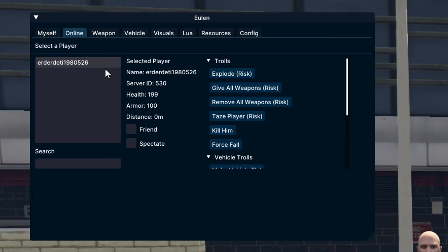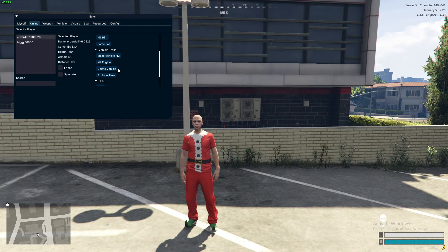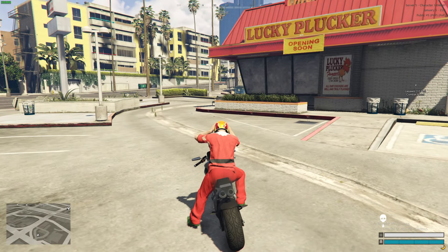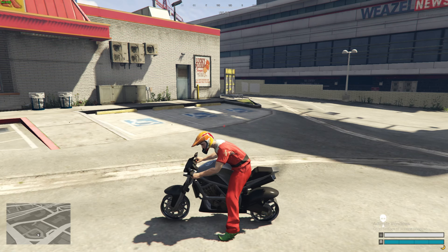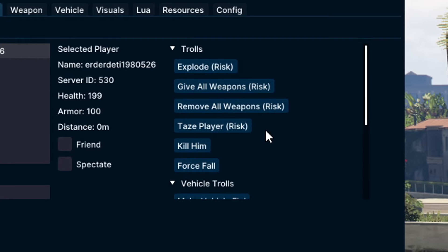These are your basic functions for players. If you see a player on the player list that means they're close to you. You can steal their outfit, teleport to them. One of my favorite functions — let's say you're on a bike trying to chase somebody and you can't catch up, all you have to do is click 'explode tires' and it's going to explode every single tire on their vehicle. Then you've got 'kill engine' which works well, and 'make vehicle fly' which I've never actually been able to make work.